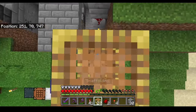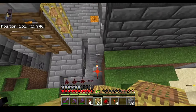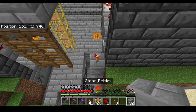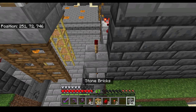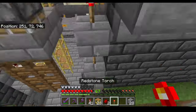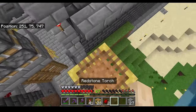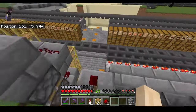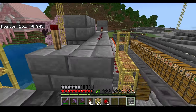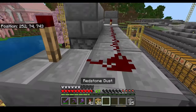Make a little scaffold tower and get a little bit higher. We're gonna go torch, block, torch, block, torch, block, and torch. Then hop over this way and connect the gate to this redstone tower and put two dust down just like this.